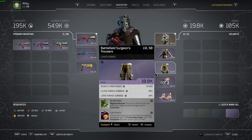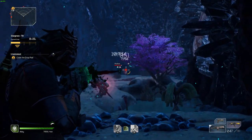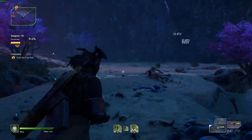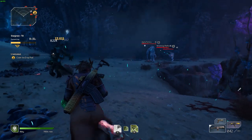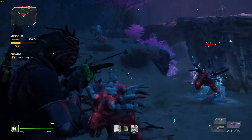Speaking of armor, when choosing your armor pieces look for firepower as the first stat, and then close range damage and long range damage. If you can't find all three together, or if survivability is an issue, skill leech is also a great attribute to look for. The main priority is firepower as that first stat. Also check the attributes on your weapon — weapon leech helps with survivability since you're constantly shooting, whereas armor pierce and crit damage help you kill faster.